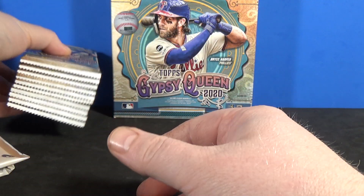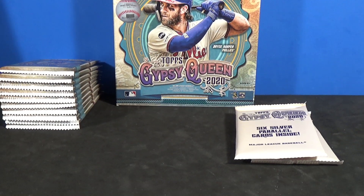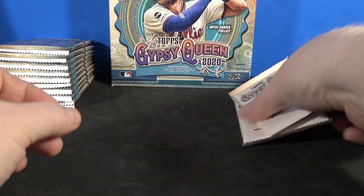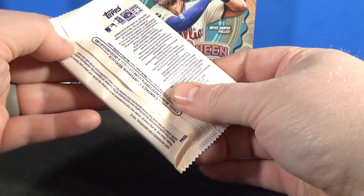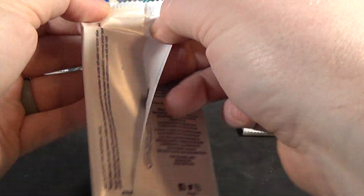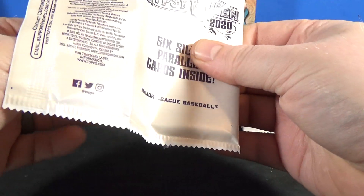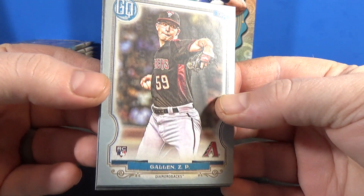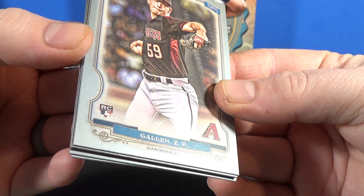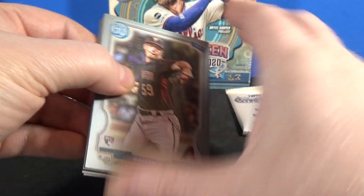10 packs. Probably do the silvers first. So, six silver parallel cards per pack here.